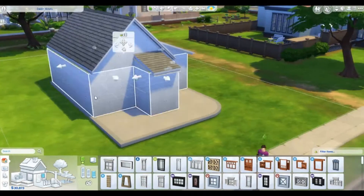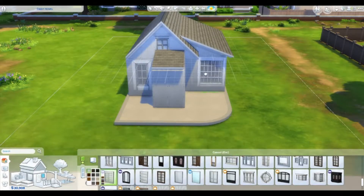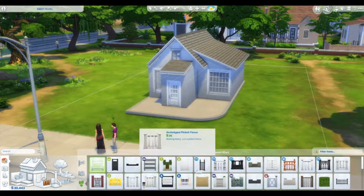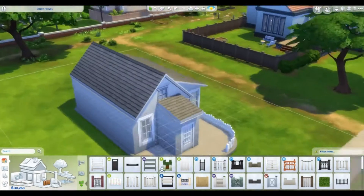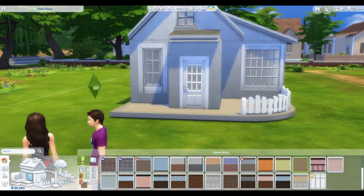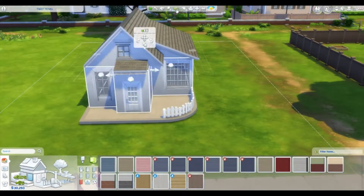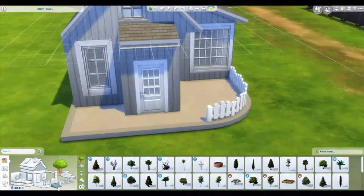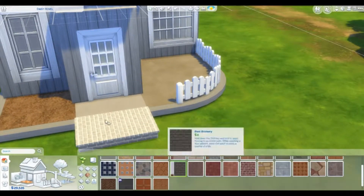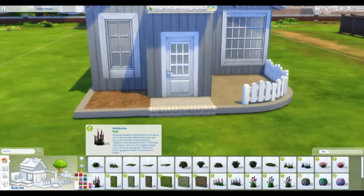I chose this lot — it's a small lot, about 20 by something — and it is in Willow Creek. I wanted to give this home a romantic feel; it's a place for newlyweds, or a single person who loves the garden. I'm hoping I can come back to this build once you guys see it and really bring Seasons into it, so this is kind of inspired by Seasons.